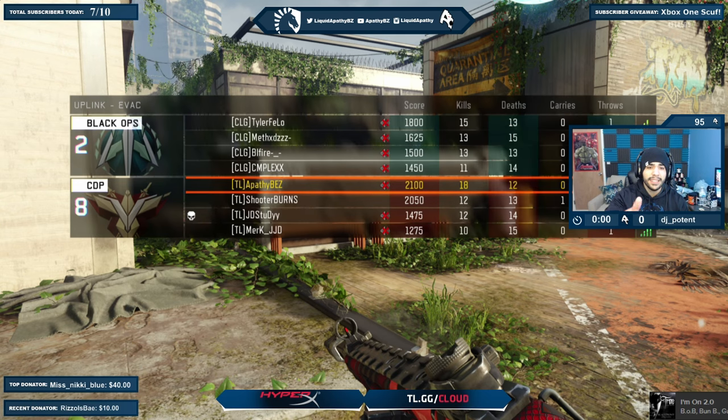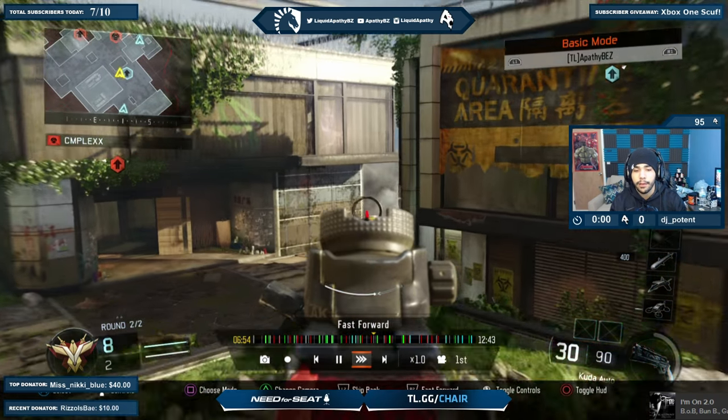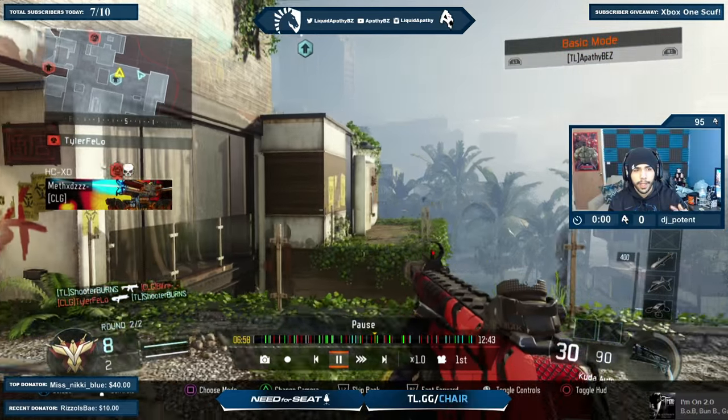We're playing CTF, we're dominating — I'm 18 to 12, we're all playing great, 8 to 2 on the score with three minutes remaining. At that point you're fine. The only way you can mess up is if you get spawn trapped, and that's exactly what happens to us. We're going to end up losing this game and I really want to break it down for you guys.